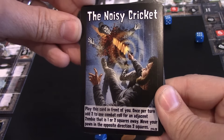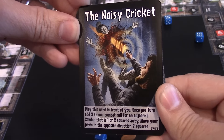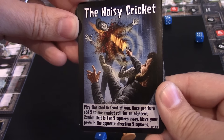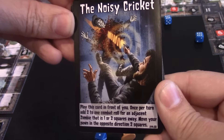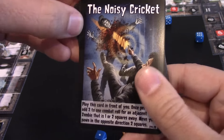Next one is Noisy Cricket — very popular with my group. It says play this card in front of you; once per turn, add two plus to combat for any adjacent zombie that is one or two squares away, then move your pawn in the opposite direction two squares. So if you killed a zombie, you move two squares away from it. People love this because it also gives them two bonus moves — they'll shoot a zombie behind them and move two up closer to the cargo bay.